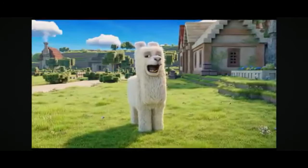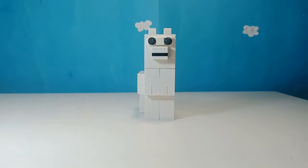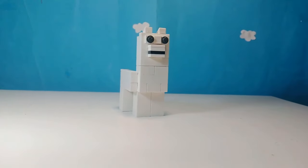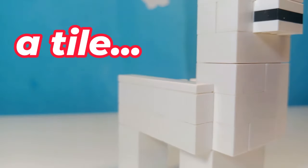Next up, we have this so unfunny llama. Here it is in LEGO. This one here is literally my favourite — it actually looks blocky. I smoothed down its back with tiles. I love this one.